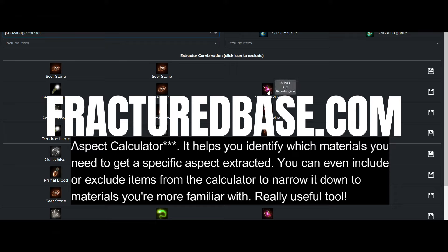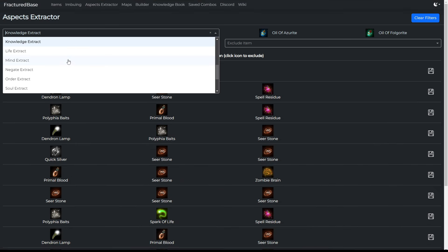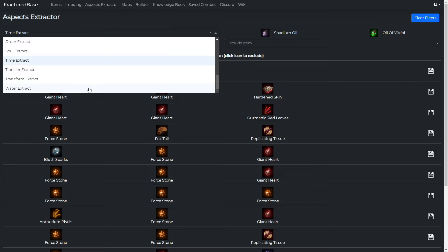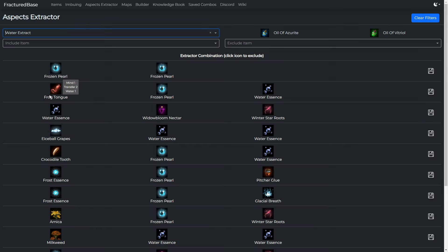All you need to do is put in the extract that you're looking for — like air, for example — and then you can see all the materials that have any sort of air aspect tied to them. From there you can put the material's name into the Fractured MMO wiki, which I'll leave a link in the description. You can figure out where it's gathered from, where it's located. You can also ask in game, or you can even put buy orders up on whatever auction is local to you and see if players will come and sell you some.